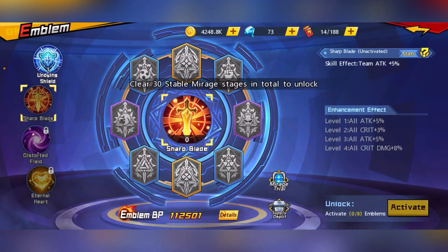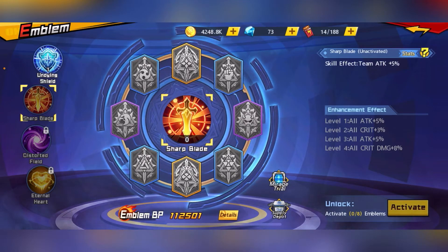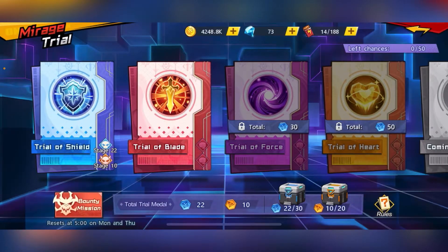We actually have four emblem skills. The second one is the Mirage Trowel. The Mirage Trowel can be found over here — it's a place where you can farm your materials to level up your emblems.